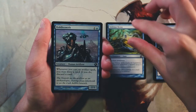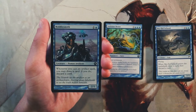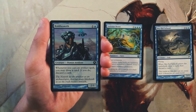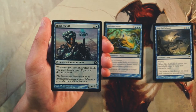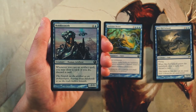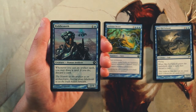Riddlesmith is a 2/1 for one and a blue — whenever you cast an artifact spell you may draw a card and then discard a card. So it's effectively a looter that repeats whenever you play an artifact. Pretty good for two mana. If you're in an artifact-heavy deck this is very much an engine card you'd definitely want. I like Volition Reins a little more, but Riddlesmith is still a powerful card.